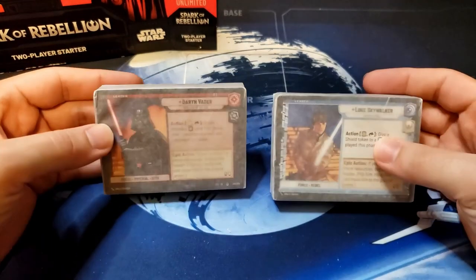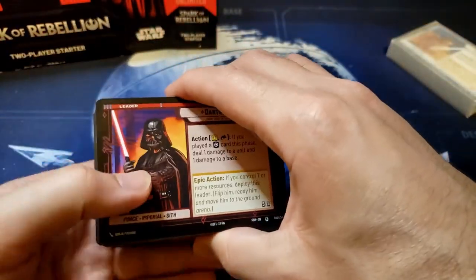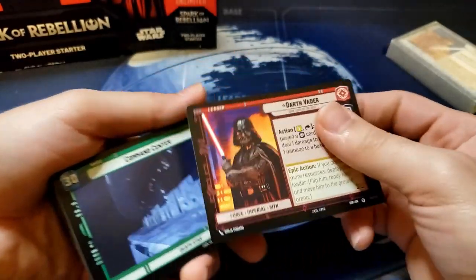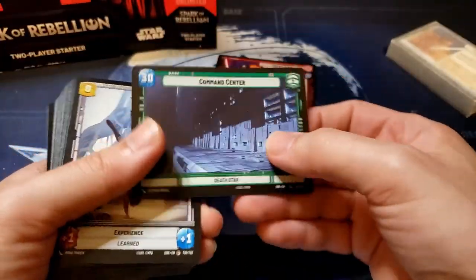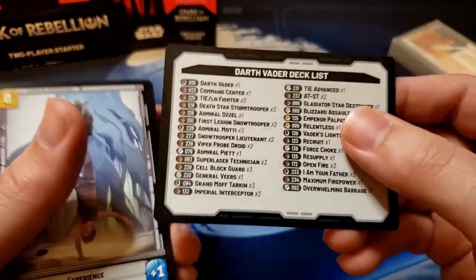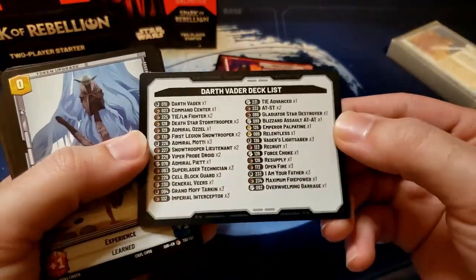The main attraction here are the two decks that we get: Luke and Vader. Starting with Vader here. So here's Vader — it's nice. The base he's paired with is Command Center. On the back of these bases you actually get the deck list. There's the deck list.